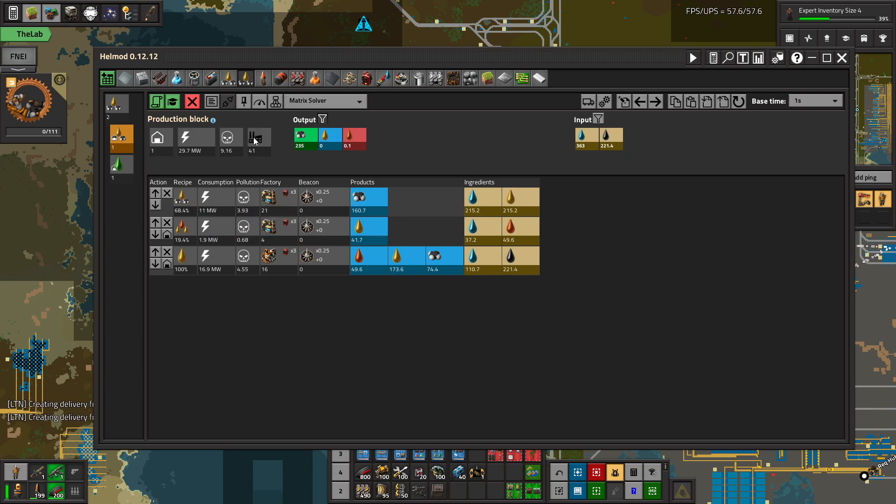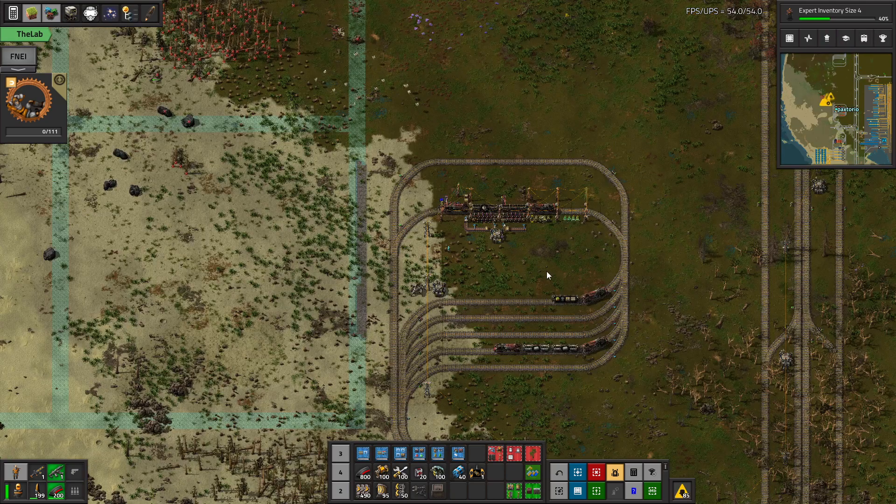To do it all, we need so much petroleum gas, so I've got to build a gigantic oil build. The plan for the oil build is something like this: we're doing 16 oil refineries and something like 20 cracking, and this will give us only 235. So we need four of these. We're going to start by building one.